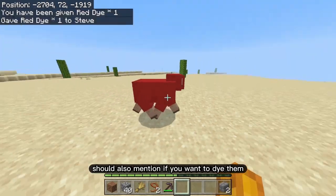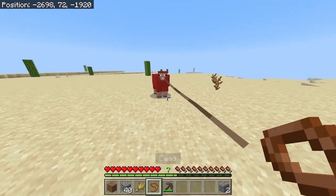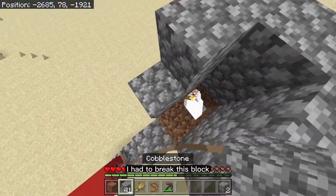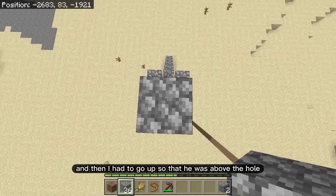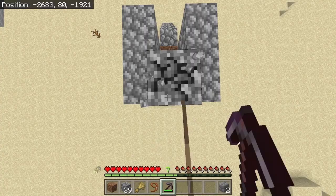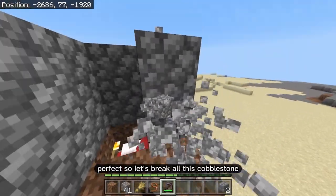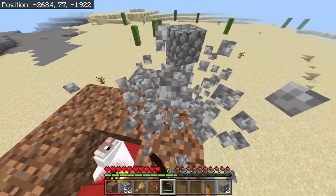I should also mention — if you want to dye the sheep, dye them before you put them in, because afterwards it's a little bit hard to do. I'm going to dye this one red because I use a ton of red wool. Get the sheep positioned above the hole and drop them in. The lead will release if you move too far away.